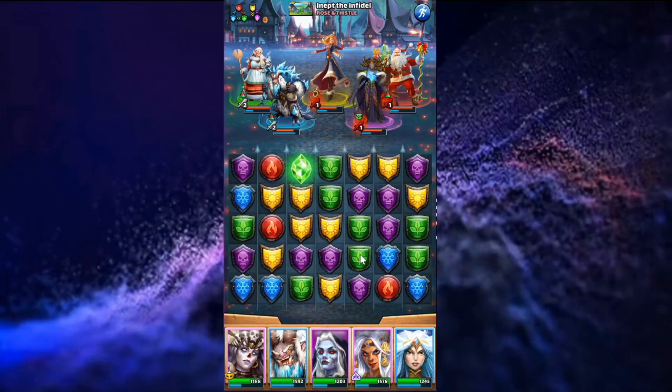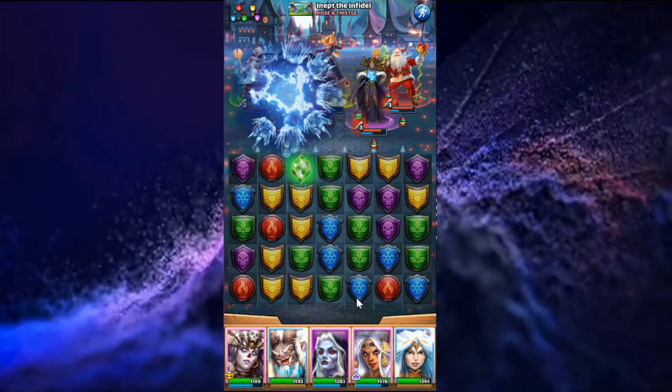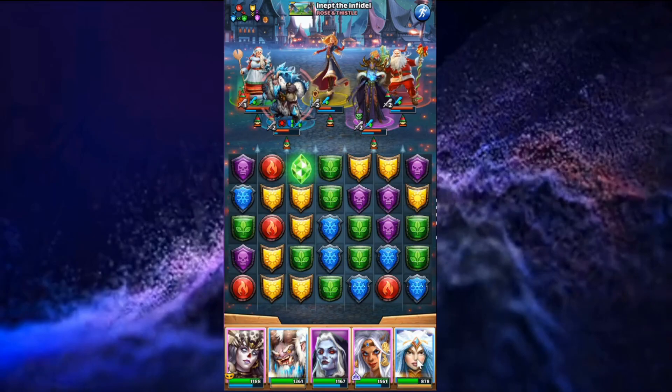It is important to keep in mind how her hero special is worded on the card. The effects of the special move in order from top to bottom: costume Sabina will apply regeneration first, then make all enemies immune to new buffs, and lastly she will dispel buffs from all enemies.